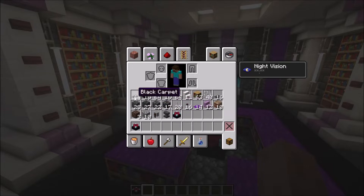Let's quickly go over the materials you need. Most of these are optional. You need 80 black carpet, 80 quartz bricks, 75 quartz stairs, 63 bookshelves, 40 iron bars, 16 gray carpet — and this is for the pillars.